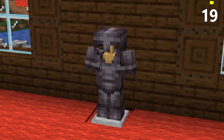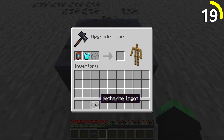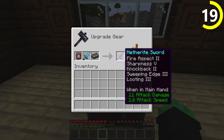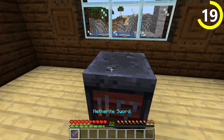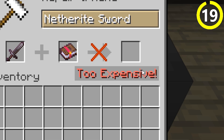Netherite gear — the best gear you can possibly get in the game. Thanks to the smithing table mechanic, you can now acquire it much faster and cheaper than crafting it like any other gear. But be warned: you want to do all of your enchanting before you make an upgrade. Otherwise, the costs of enchantment will be astronomical.